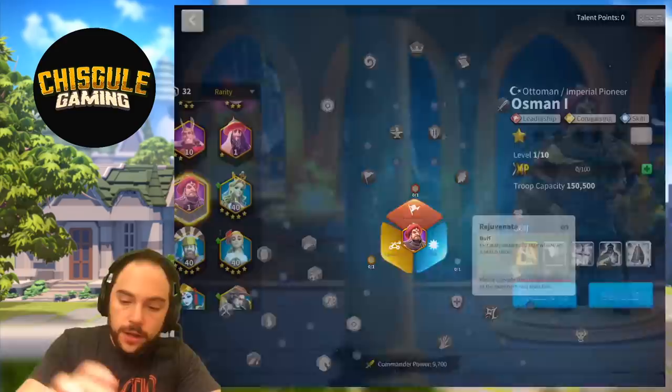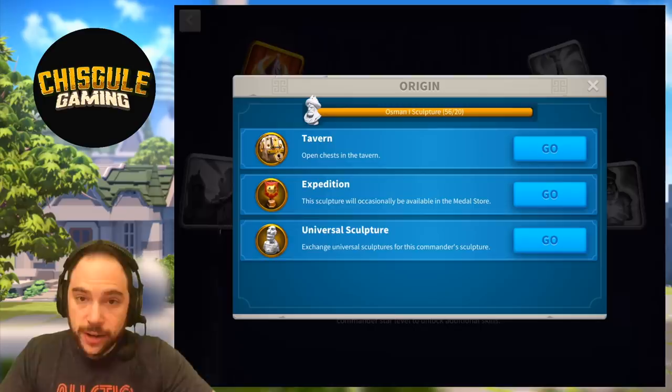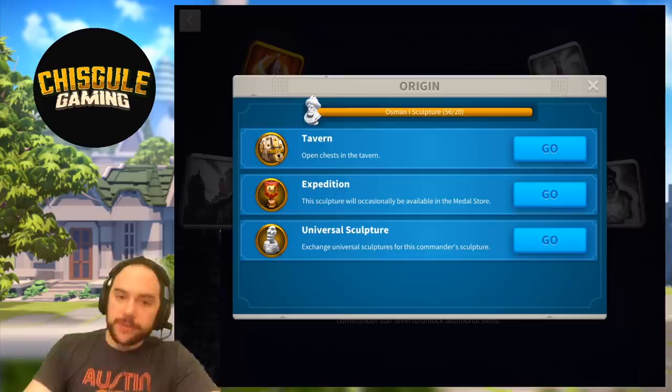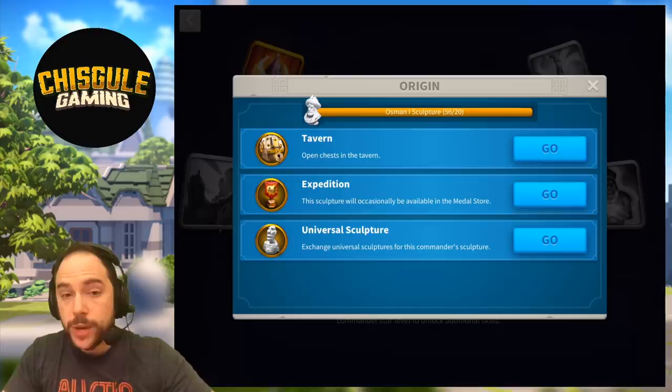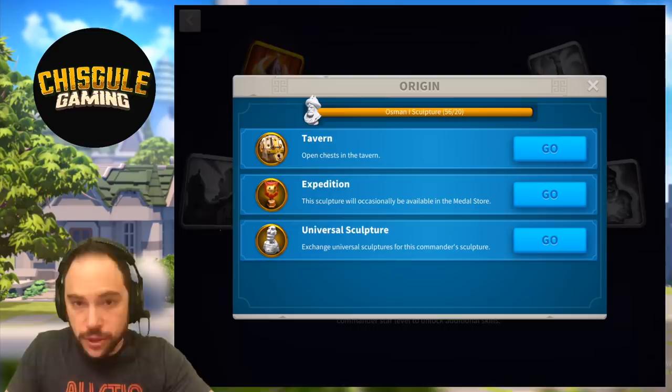With all those builds out of the way, where do you unlock this commander? This commander can be found in the gold and silver keys. You can also occasionally get sculptures in the Expedition — I've seen them show up in the rotating six slots underneath the weekly rewards. I've never seen this commander in the weekly epic commander rotation, so I don't think you can get them there. After you have them unlocked, you can of course use your universal sculptures to further skill them up.